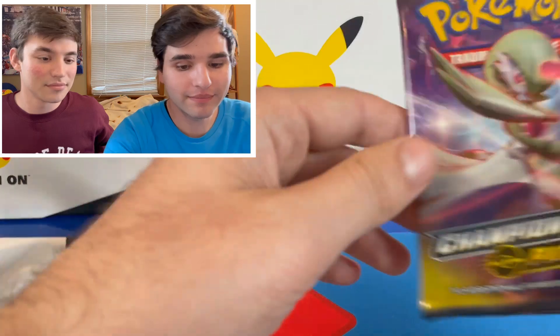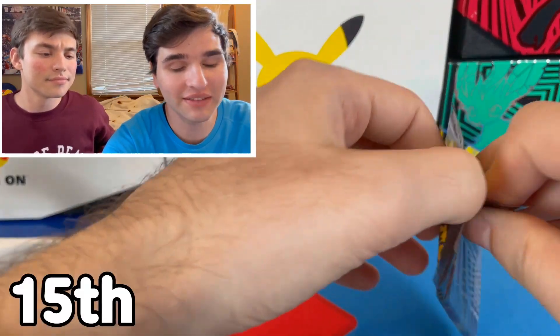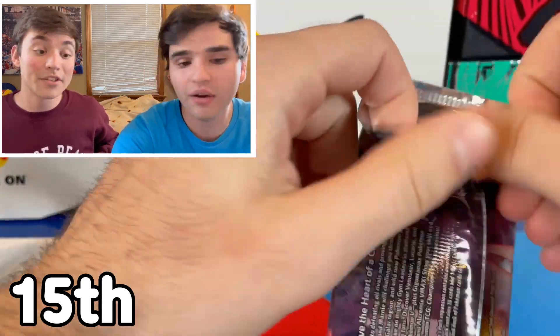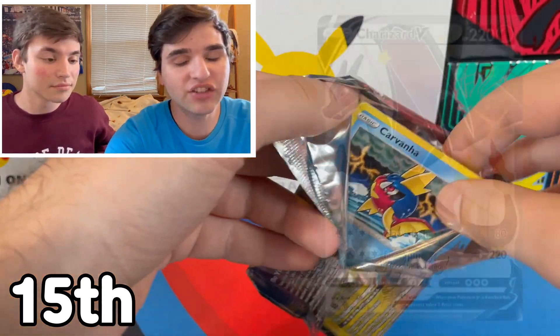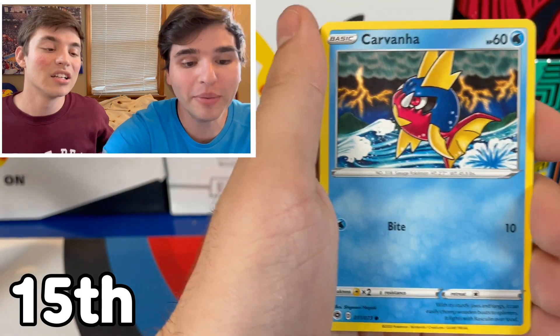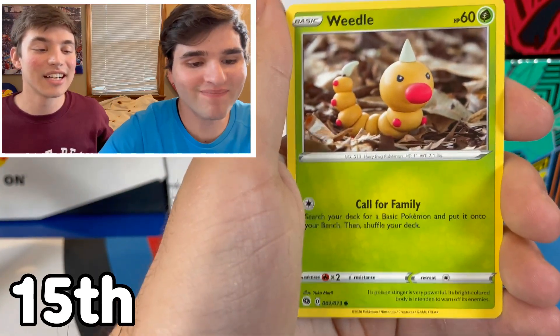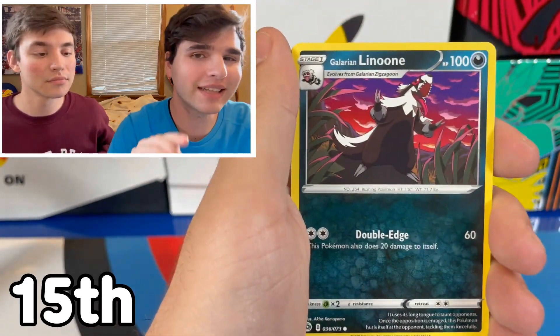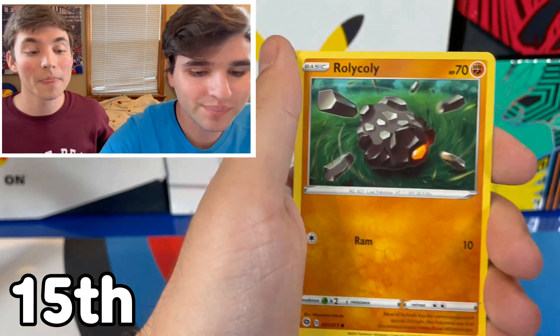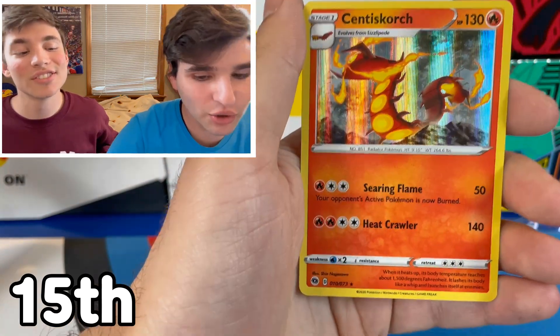Hate on me all you want, but Champion's Path is here. And this was actually a $10 or $11 pack, so it's a very expensive pack for being the third worst. This is known for the rainbow Charizard — I think it has that, so we are putting that on the screen. Or maybe I can pull it right now and prove it. I think there's a holo no matter what. That's actually a good thing. That's Champion's Path for you.